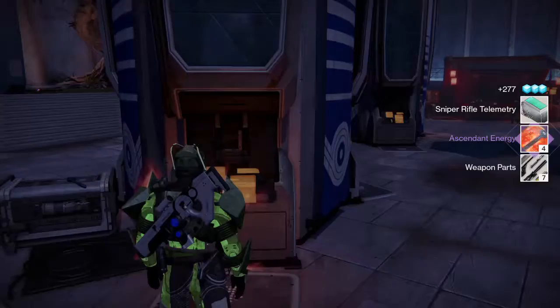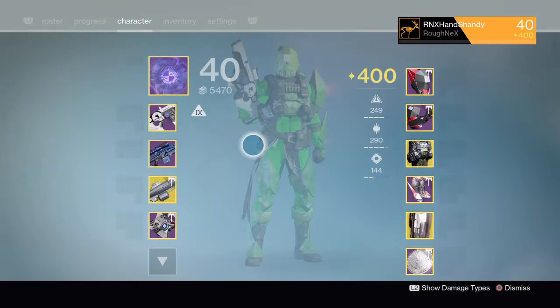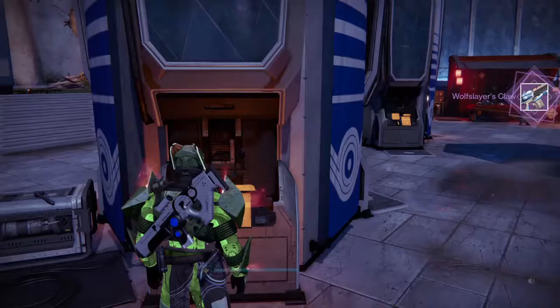I'll get my ascendant energy and things like that. I've got space for all this in case you're wondering. Someone asks if I've cleared out my glimmer — yes I have, I'm ready to go. Moving swiftly on, the next weapon is Wolf Slayer's Claw, again another Year One weapon. It's got Shank Burn on it — I've never used it, it's gonna go.